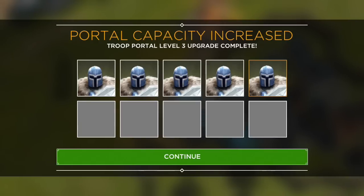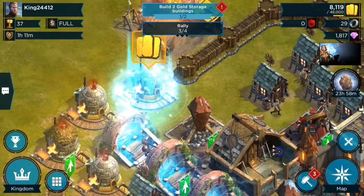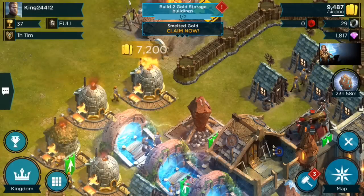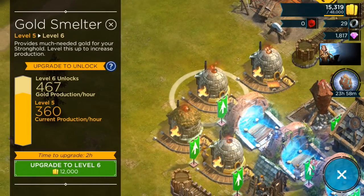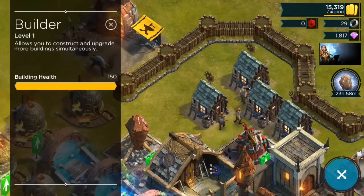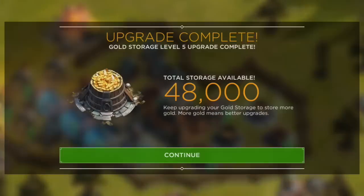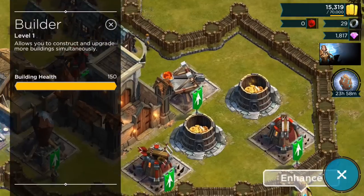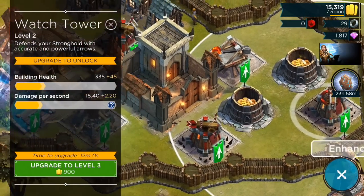Portal capacity increased. Let's collect one last time and show you what's going on. Just finishing upgrades — those are your mines, called gold smelters, and they make your resources. These are your builders — I have five of them — and here's where your gold storages are, upgrading a little bit.